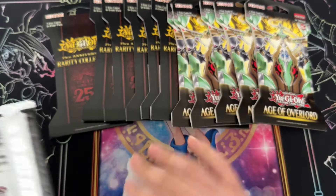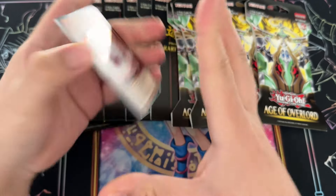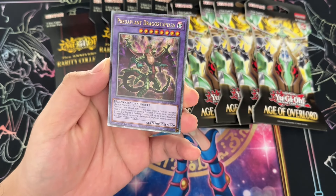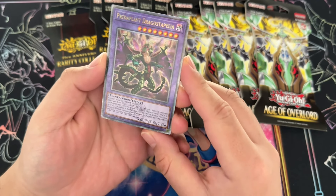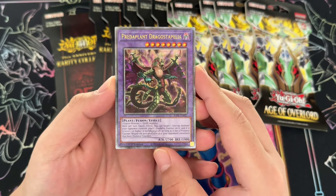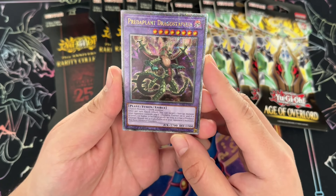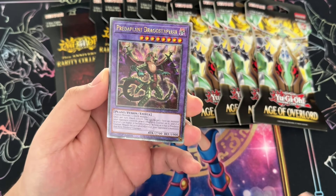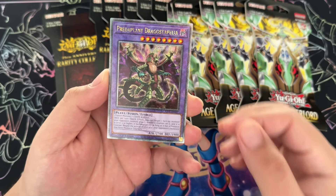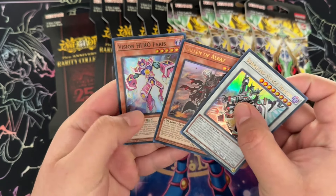I kind of doubt my luck — I haven't been too lucky with Age of Overlord blisters. Actually, didn't I pull an Imsety from one of them? I believe I did. Ash Blossom and Joyous Spring — hell yeah, usually this is a good sign for me. And there it is: quarter century rare Predator Plant Dragostaphelia. Usually I can tell by the lighting but I couldn't tell this time. I'll take it — not the best, but the ones doing the best are definitely Ash Blossom, Baroness, and Infinite Impermanence.